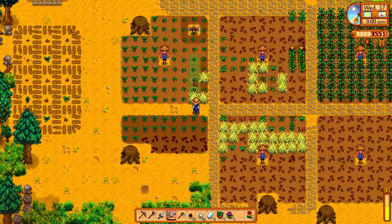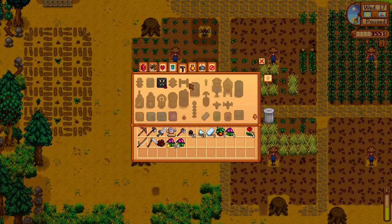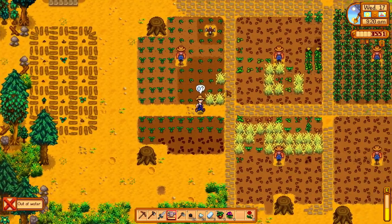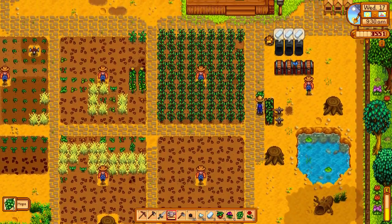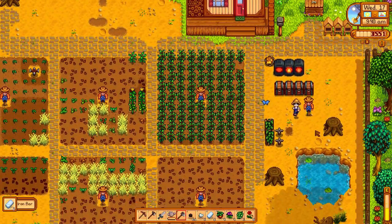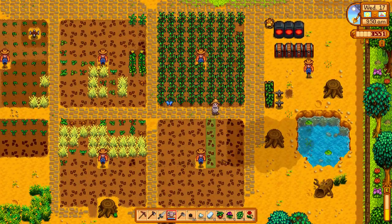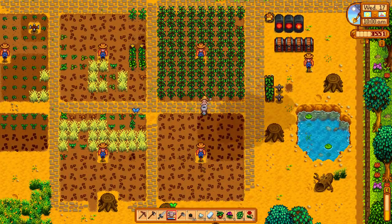I wish I had a lot of sprinklers. I really need to start going down and get those gold bars. I actually need them for Maru as well, so we need to go deep down as soon as possible. Let's try to get deeper today. Let's use these for energy today and finish my watering. Almost six full fields is pretty crazy at this point of the game, especially with no sprinklers.